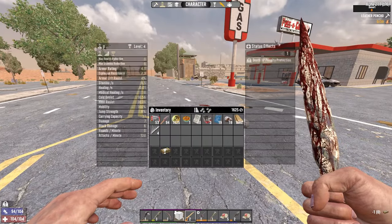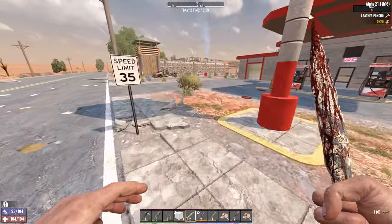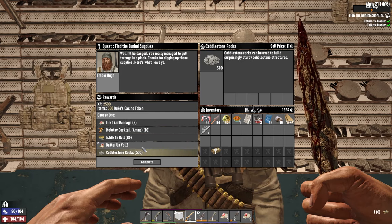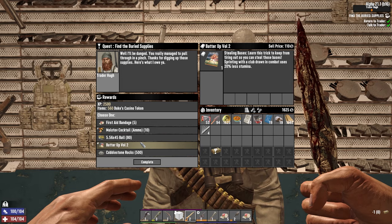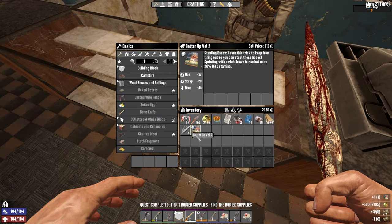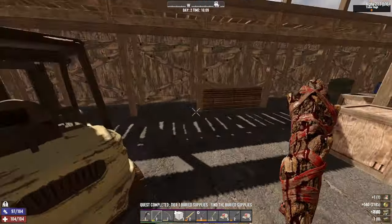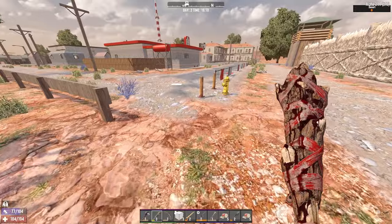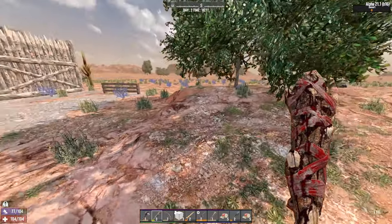I've still got a little bit of environmental protection from the noob jacket anyway, so it should be good enough for now. 500 cobblestone blocks. Less stamina when sprinting with a club — I'm going to take that. Because if I use less stamina, I use less water.